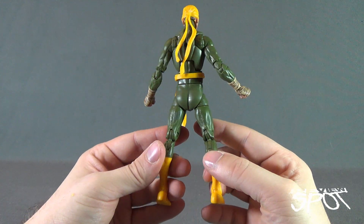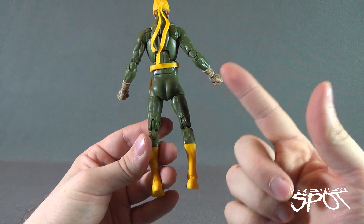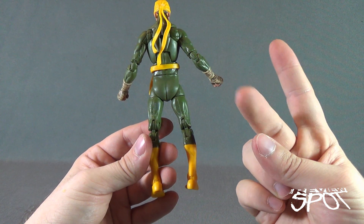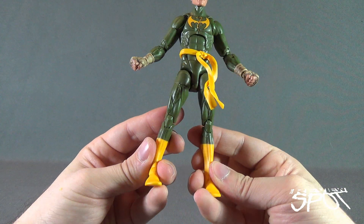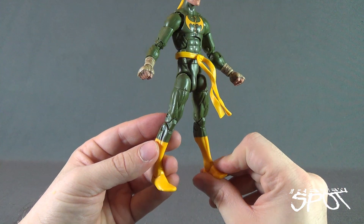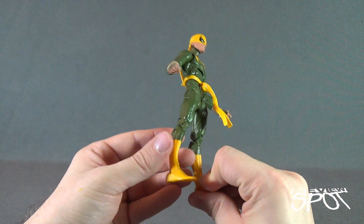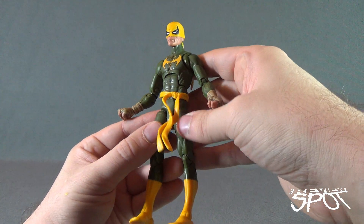You could argue he only really has two colors — olive green and yellow — so how do you mess that up? Well, you can find a way, especially with yellow. But all things considered, the paint is actually pretty clean. He does come across as a flat, slightly too thin figure.